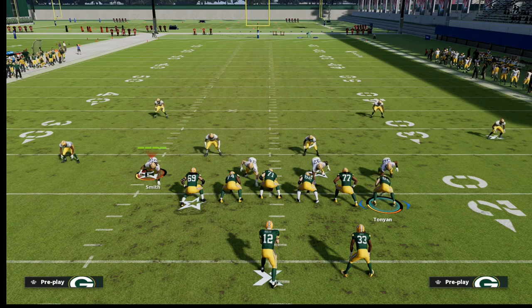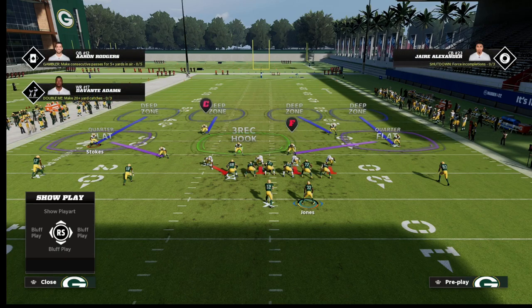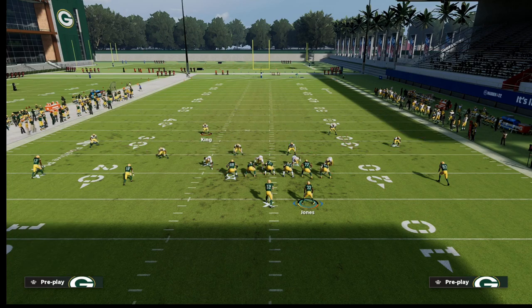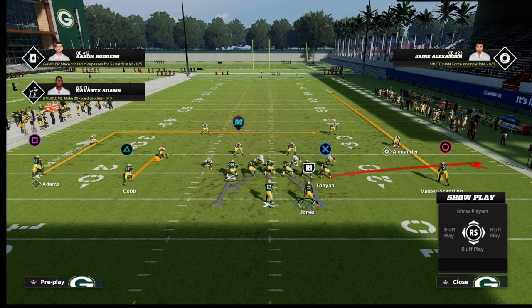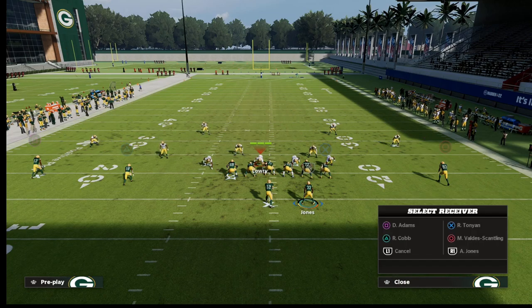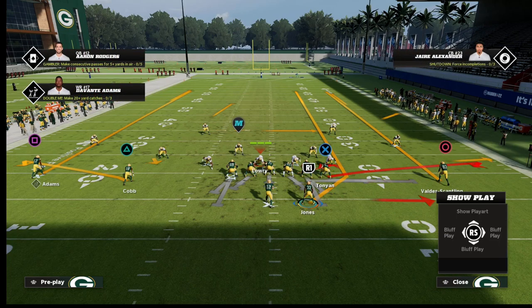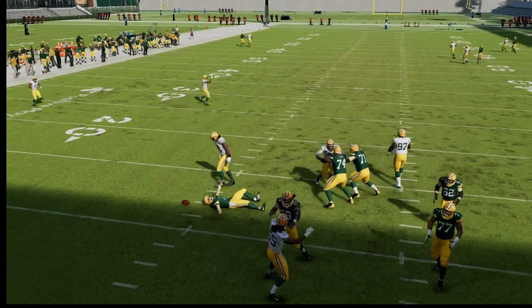Quick overview of trap coverage: if number 18 runs a flat route, Stokes is going to trap the flat, and then King rolls over to guard number one. If number two runs a vertical route, it plays exactly like cover four quarters. On the right side, because the tight end is there, if he runs a flat route he's out-leveraged — there's no real reason for Alexander to trap the flat because you have fine leverage from the quarter flat defender. So you'll notice on the left side you get the trap, and on the right side you don't. That's how palms adapts to a doubles formation.